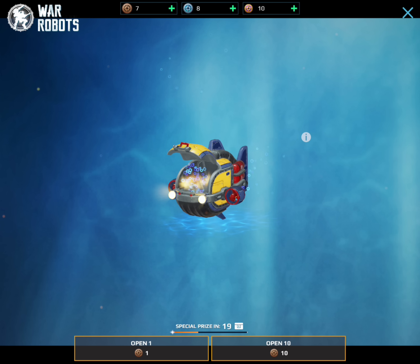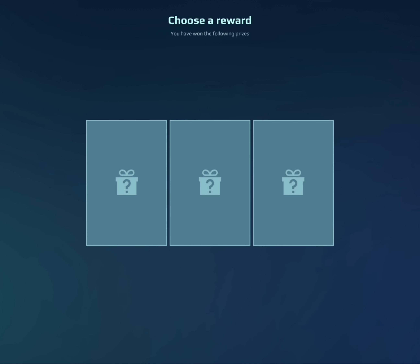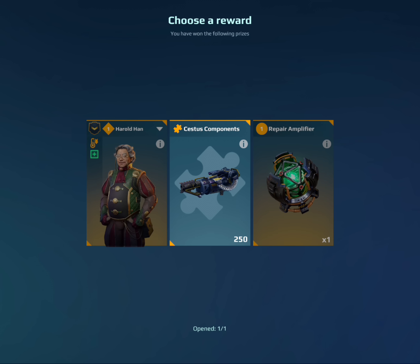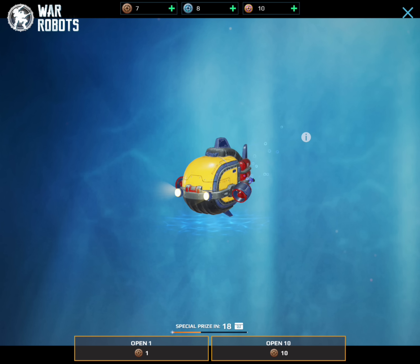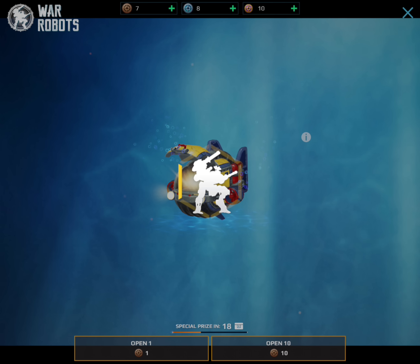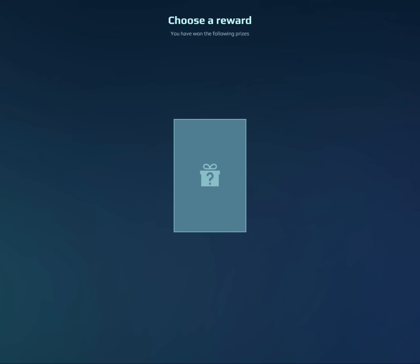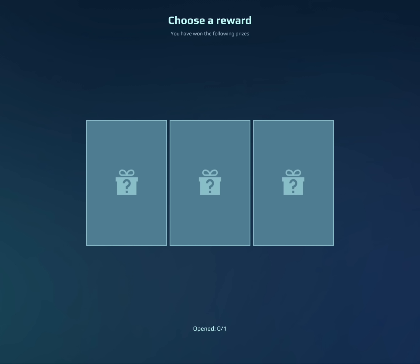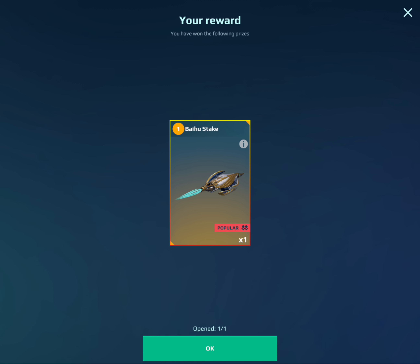We're going to have to go with singles now. The components always clickbait you into thinking you're going to get something good. Oh! That's a lucky drop — I haven't seen one of them in like 10 events. I think it's going to be the Baihu Steak. Yeah, there we go. So now I have three of those, which is pretty good. That is a rare new weapon, so I'm happy with that.